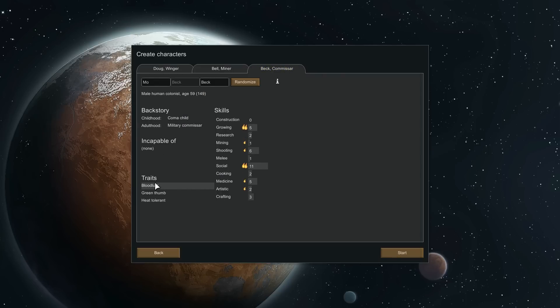Then we have the third guy — incapable of none, bloodlust, green thumb, and heat tolerant. He's going to be my grower. His growing skill isn't great yet but he has a burning passion for it so it should level quickly, and he's got really good social. I'm going to pause the video here because if I try to load the game while Fraps is running it will crash, so I'll see you in game.